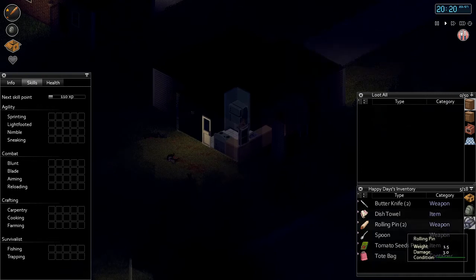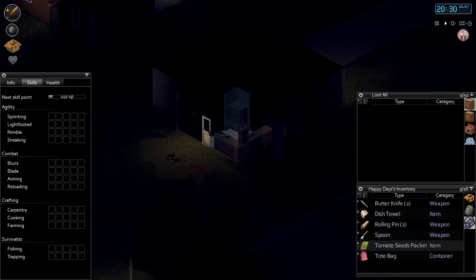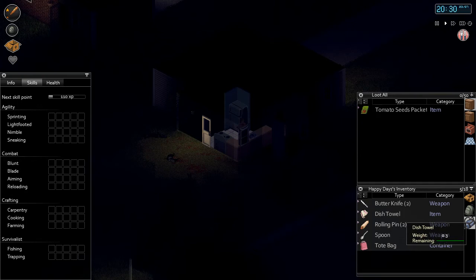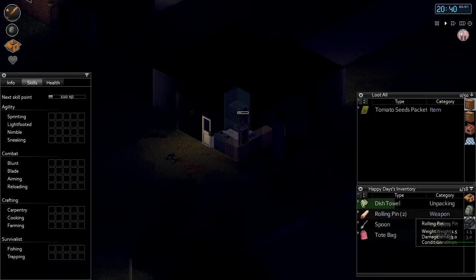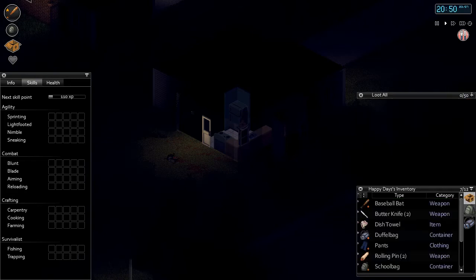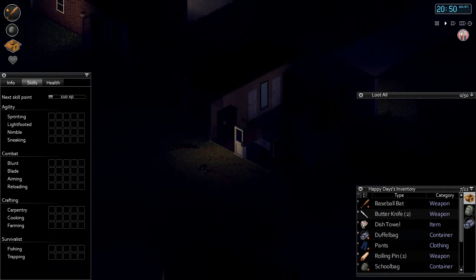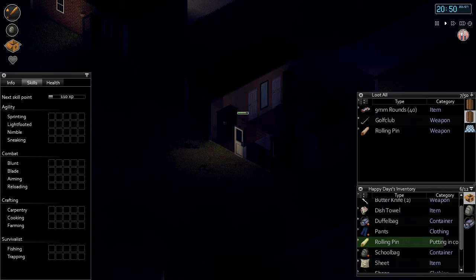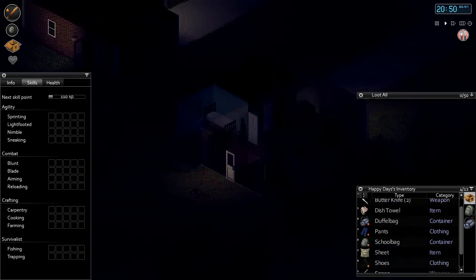I'll make this a gardening cabinet - I've got some seeds, so you can do gardening in this game. You can shift-left-click to select multiple items. It is very slow - realistic, I suppose, so if zombies are chasing you, you can't really just manage your inventory. I'll chuck the rolling pins in the weapon cupboard - I'll probably find better stuff, but just in case. And that's pretty much the end of the first day.